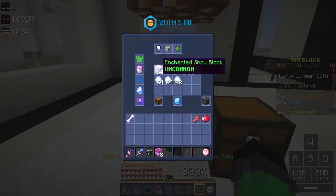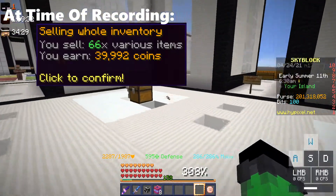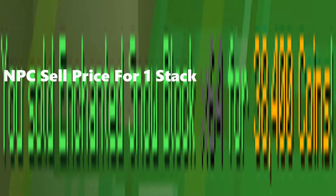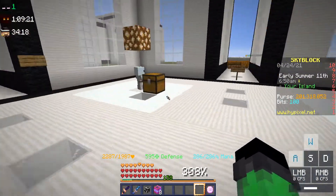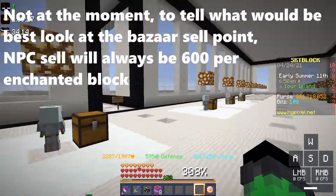Enchanted snow blocks sell for about 55k to maybe 60k on the bazaar. NPC is probably around 60k to 65k depending. I don't know the specific NPC sell price because I usually sell through the bazaar, but I'm pretty sure selling through an NPC is the best way to make money — we'll double check that in just a little bit.